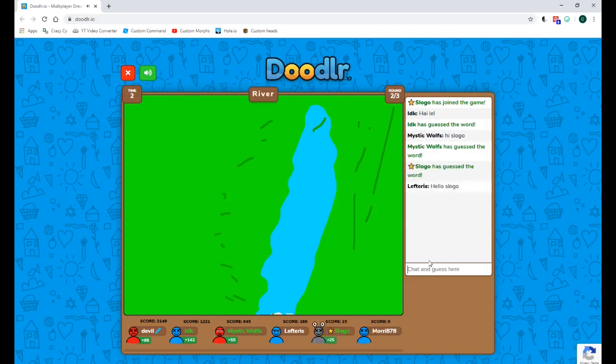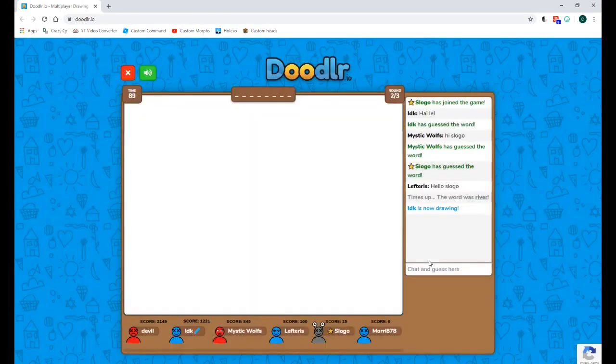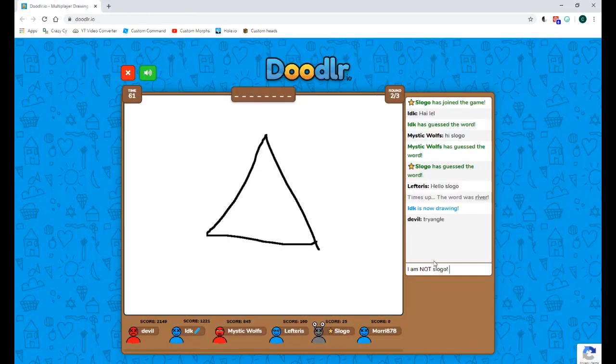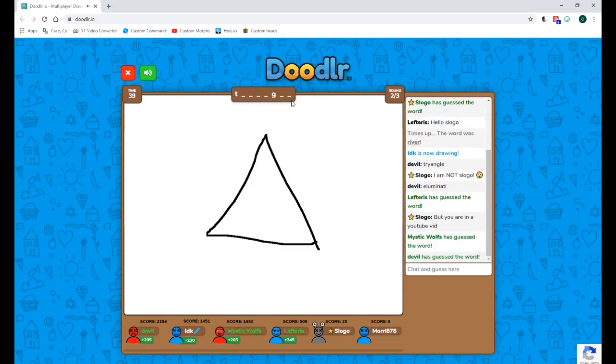I want a huge reaction — they're just saying 'hello Slogo, hi Slogo, hi lol.' That's creepy — when it turns dark you can just see the eyes on my character. I don't know if they believe me or not. Then I do the surprised emoji and type 'I am not Slogo.' But they say 'you are the YouTube' — and it spelled out triangle, obviously.